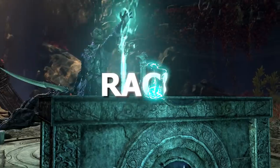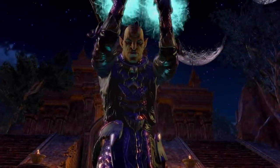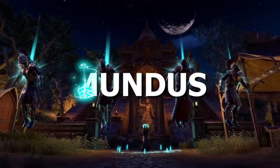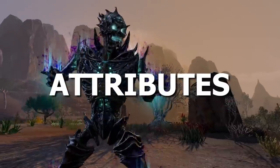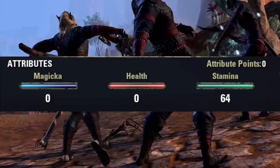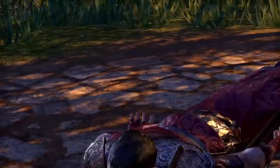First, let's talk about the race. You can go with either Dark Elf, Khajiit, or Orc — all of which are going to perform similarly and be great for a stamina DPS class. For the Mundus, you can use Lover while soloing or Shadow while in a group. For attributes, we're going to put all 64 points into stamina, because of the new health levels we really don't need to put points into health anymore.